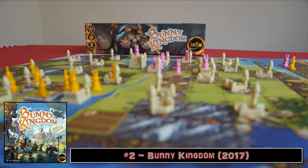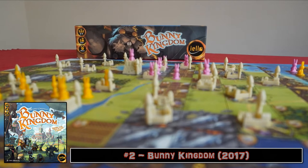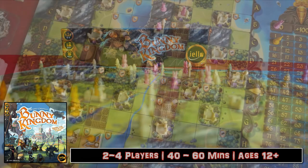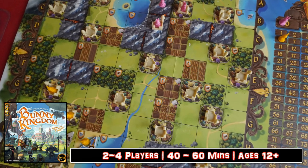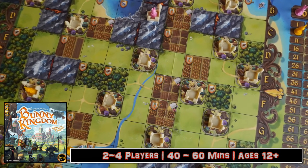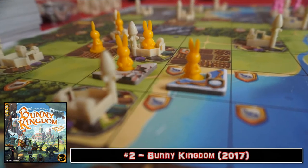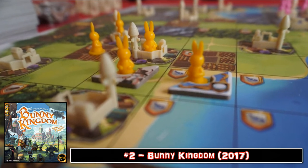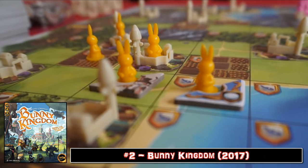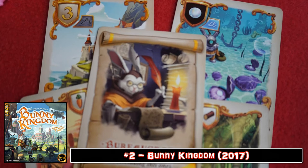Bunny Kingdom. Close your eyes for a moment and just imagine a whole kingdom run by our furry bouncy friends — it actually makes Planet of the Apes sound like a trip to a beach resort. What we have here is a fantastic combination of territory building and area control mixed with some remarkably synergistic card drafting. Despite being a lightweight game, this packs real punch in terms of maximizing the size and production of your fiefdoms by picking the two most optimal cards from your hand and watching your score ramp up progressively each round.